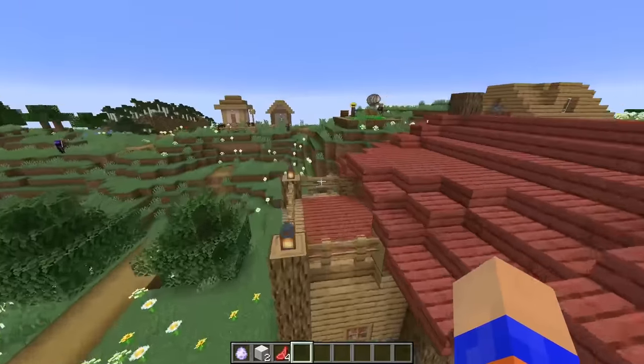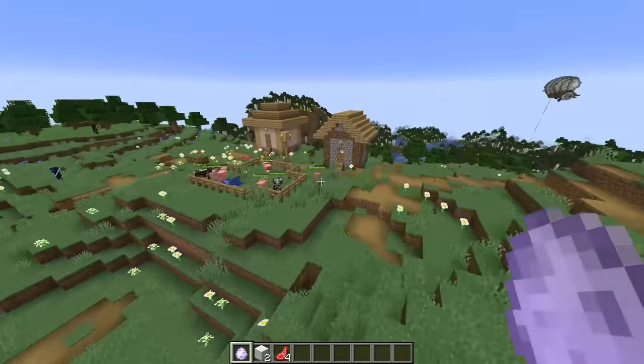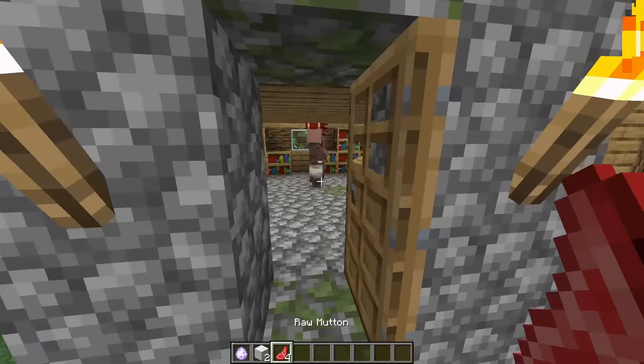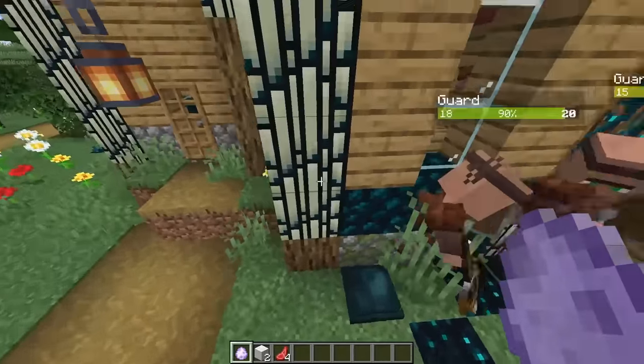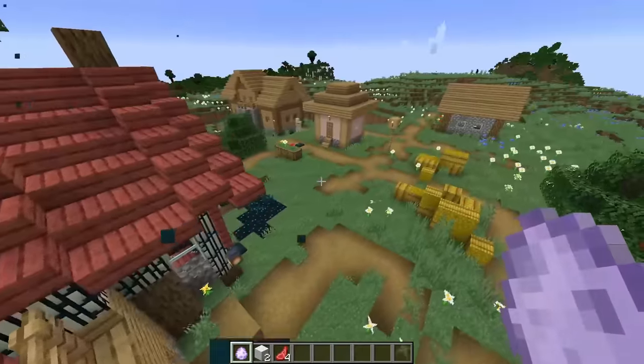What we're going to do is simply spawn a few of these Skulk spores around the village — like on a house here, or in this town hall, or the library. We can already see that it's spreading to the logs and the ground and the cobblestone, but not the planks. So some blocks are immune to the transmutation.